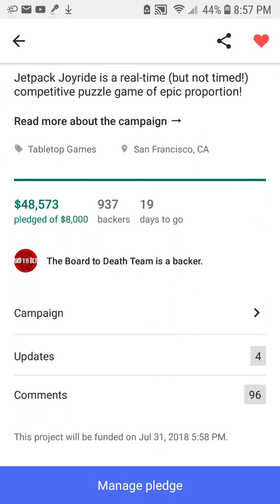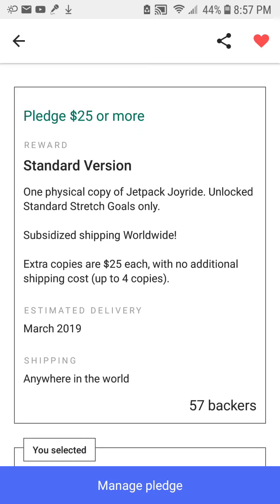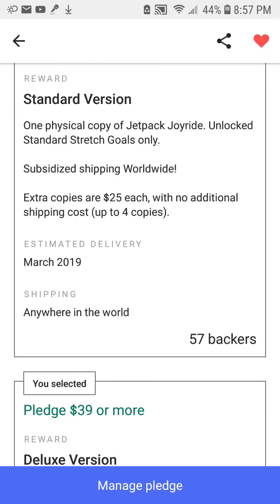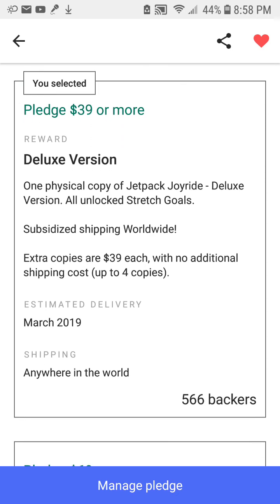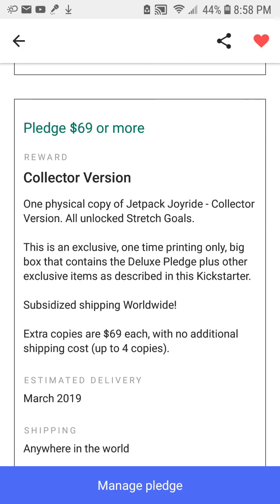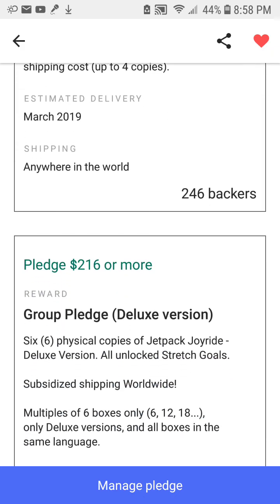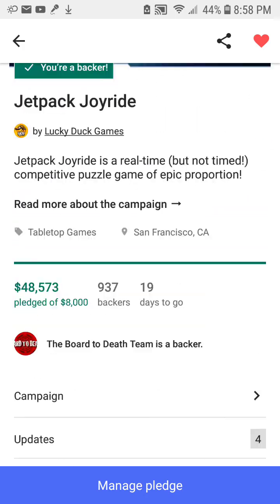It's a tile-laying, real-time strategy game where everyone's playing simultaneously. The basic pledge is $25. The deluxe edition, which is the one I have, is $39 or more. And then the collector's edition is $69. The group pledge, off the deluxe edition, is $216 — basically if you've got a group, the cost goes down a little bit.